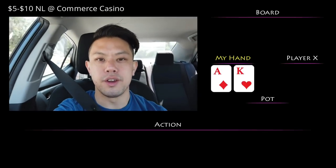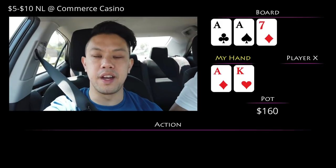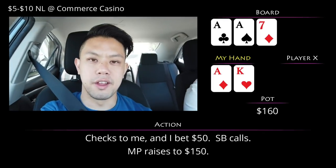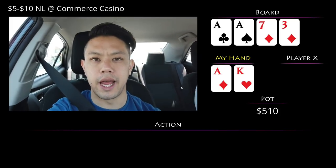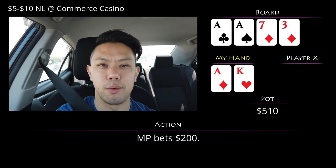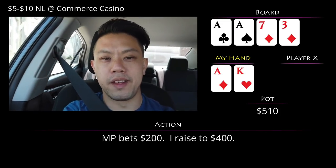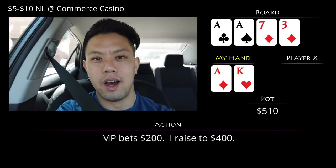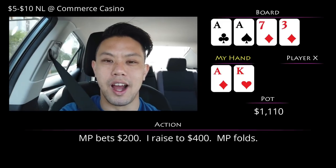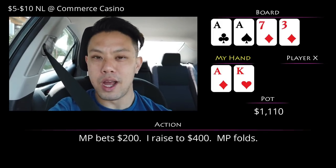Next hand: one limper, I'm in the hijack with ace-king offsuit and raise to $50. Small blind calls, limper calls — three ways to a flop of ace-ace-seven rainbow. Checks to me, I c-bet $50. Small blind calls, limper check-raises to $150. I'm in position so I just call; small blind folds. Turn comes a three of diamonds. He bets $200 with $900 behind. My read was that he was a splashy, stubborn player who calls down light. I take an exploitative line and min-raise to $400, hoping to open the door for a re-jam if he thinks I'm bluffing. He settles on a fold — didn't get additional value, but still happy to take it down.